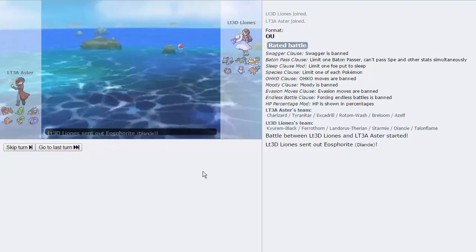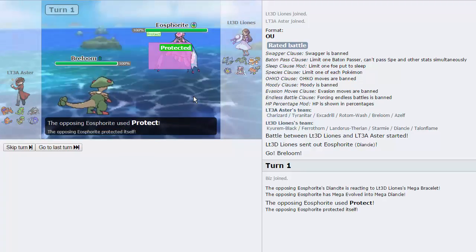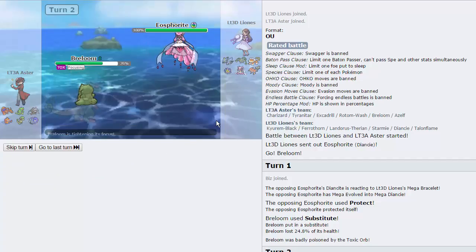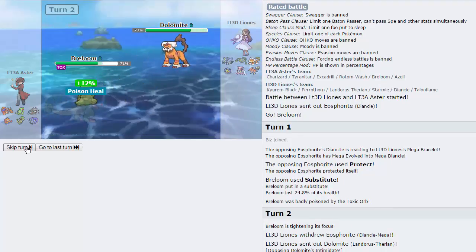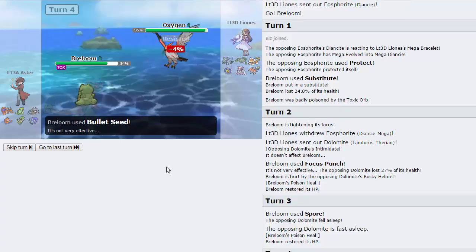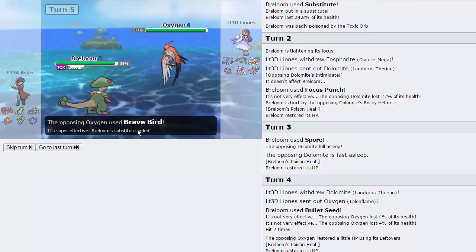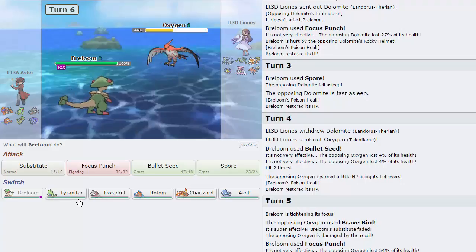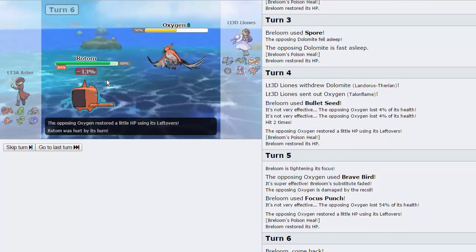This is Breloom Lead, absolutely. I just go for Sub here. He goes for Protect as I Sub — there we go. And now I get a kill with Focus Punch, pretty much. He swaps out into Landorus — absolutely fine. Going to get off a Focus Punch on this thing. I take Rocky Helmet, which means I can put it to sleep, and he is slower than me. I go for Bullet Seed here as he goes into Talonflame — absolutely fine. I can Focus Punch this thing once again. The only thing he can do is break my Sub with Brave Bird. I'm going into Rotom actually. He goes for the Wisp — awesome, okay. I'm really glad I didn't go into T-Tar there, because then I would have been hardwalled.